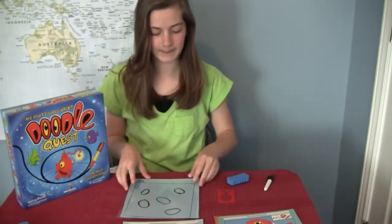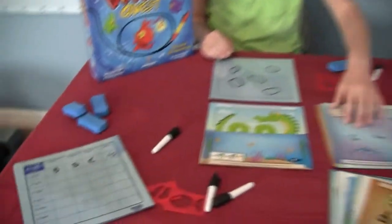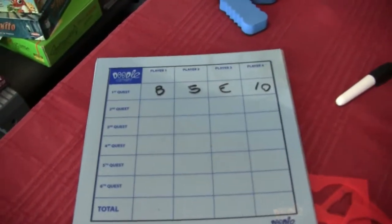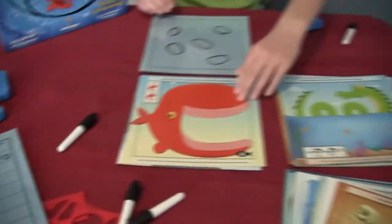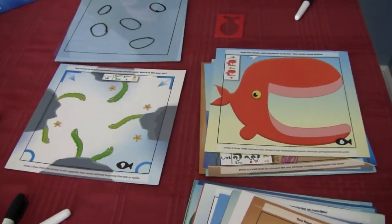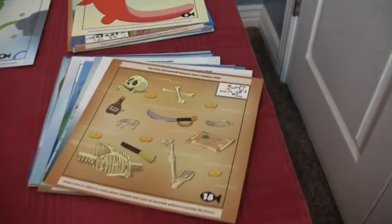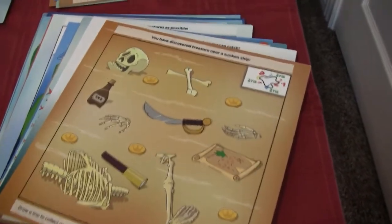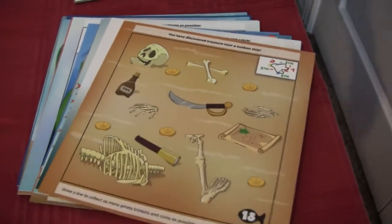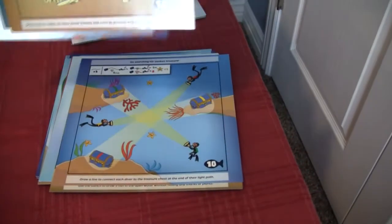So you do how many of those? There are six cards that you use. So you do six in a game — you don't go through all the cards, just a few. A lot of different ones — the ones with starfish, all underwater themed. I see this one with pirate and sunken treasure, drawing lines without hitting bones.